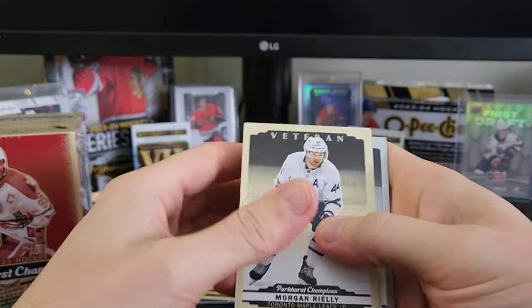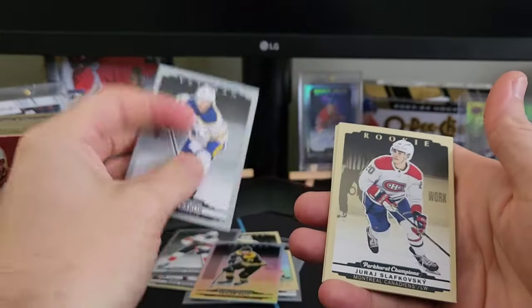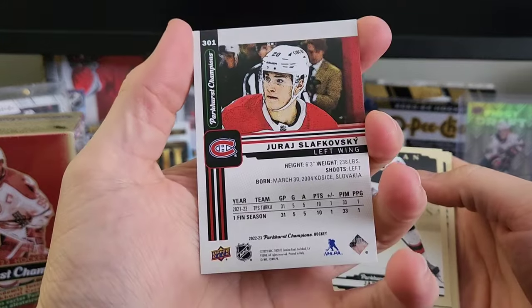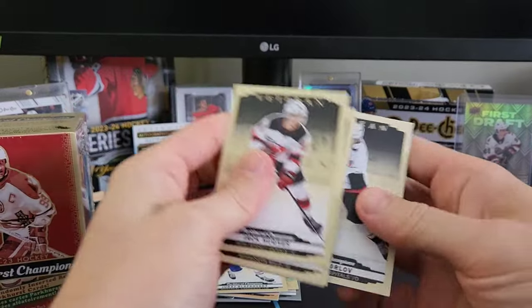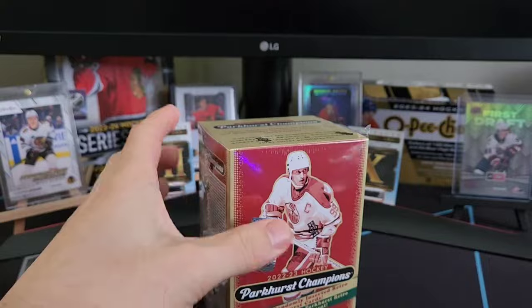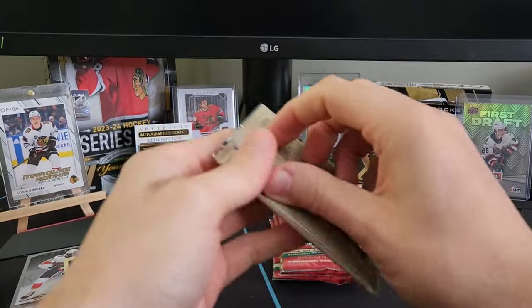We got a Morgan Riley, Josh Morrissey, a silver vet of Darlene, and a decent rookie of Slavkoski — he's been doing quite well. We'll take that. Also Jack Hughes, Fleury, Petrangelo, and Orlov. That's our five packs for the first blaster.